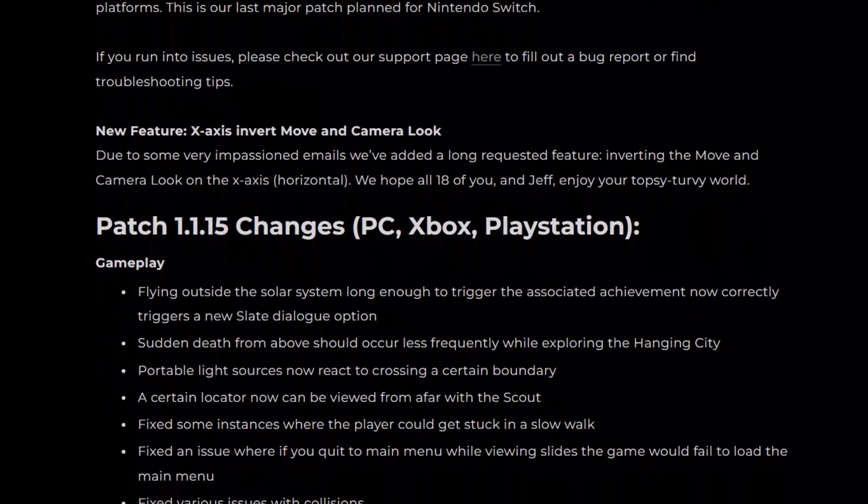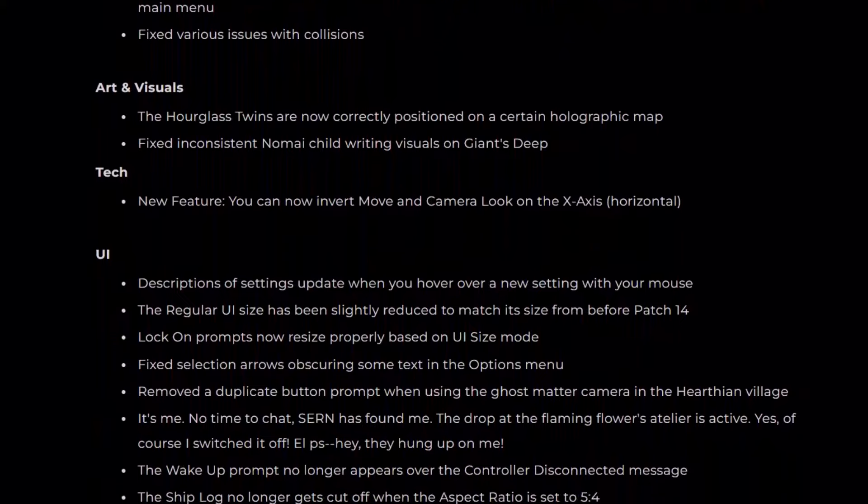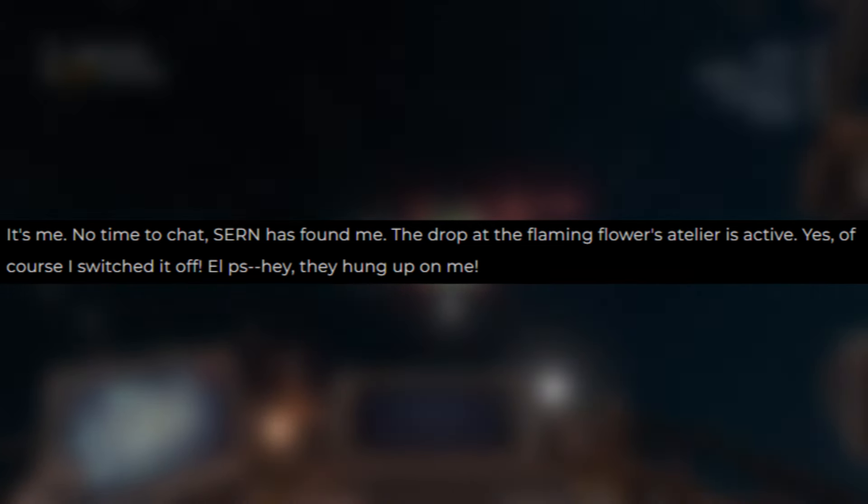There was an Outer Wilds patch released a couple of days ago with all the usual things you'd expect, apart from one line which reads: 'It's me. No time to chat. CERN has found me. The drop at the flaming flower's utalia is active. Yes, of course I switched it off.' — and then they hung up on me.